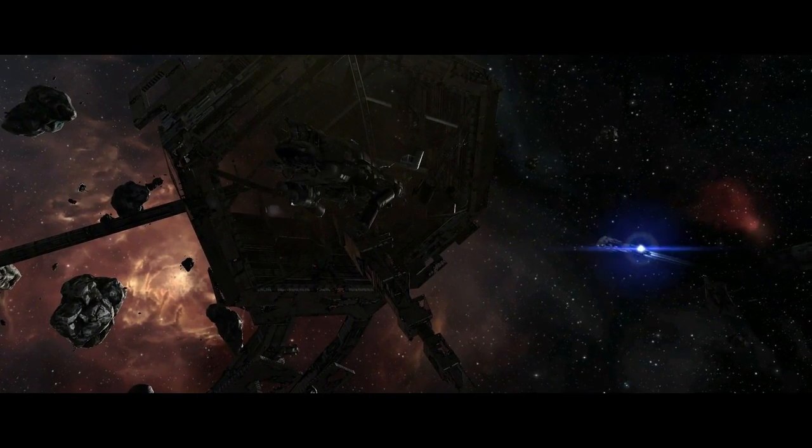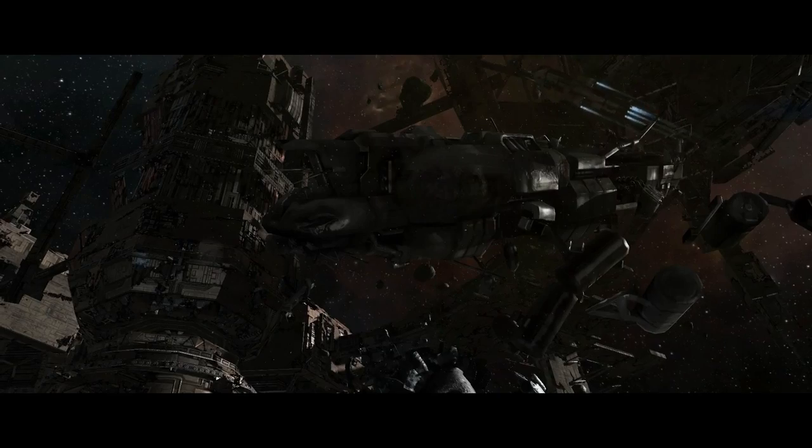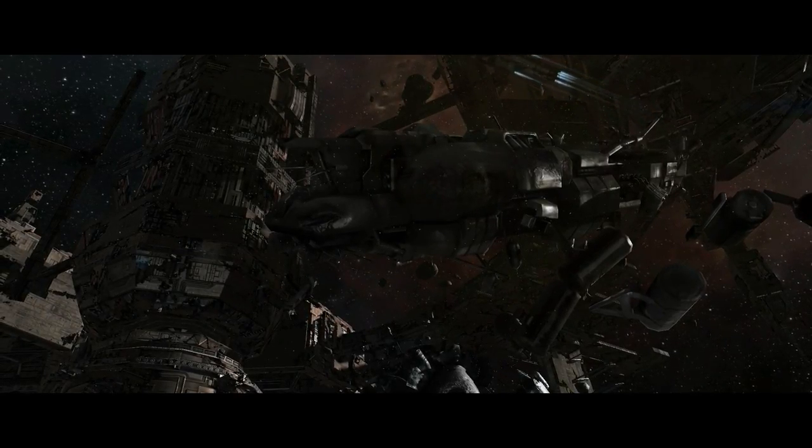We've also played around with the UI, so the results look a bit better — it's more responsive and gives you the feedback you need. Once you've probed these sites down, you'll notice that there's a new Relic site, which contains an old colony-looking structure you can explore and try to get the loot out of. There are also data sites, which are the equivalent on the old hacking side — there's a structure in there that you can interface with and try to break into to get what's inside.